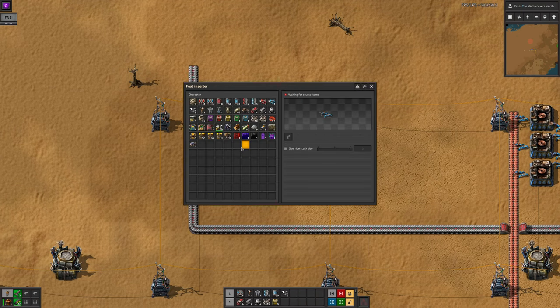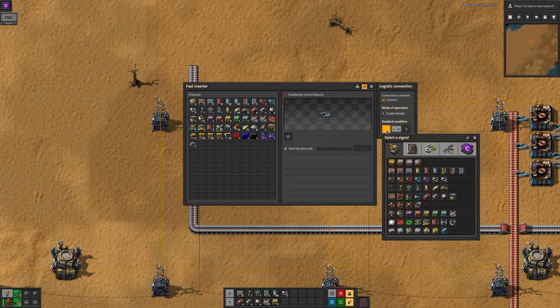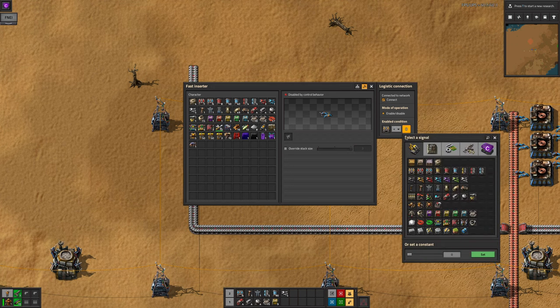As a side note, you can set inserters to run until there's a certain amount of an item in the logistics network. This is a great way to make sure your machines don't overproduce.